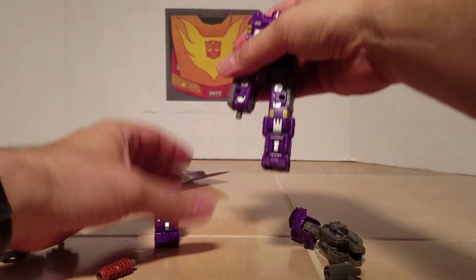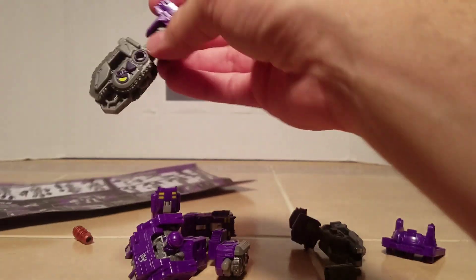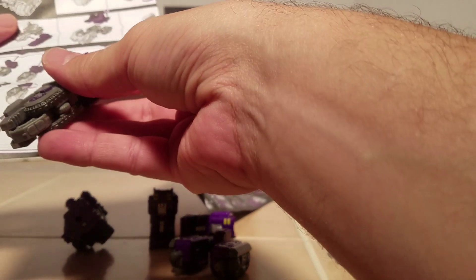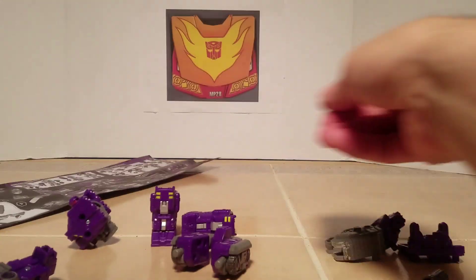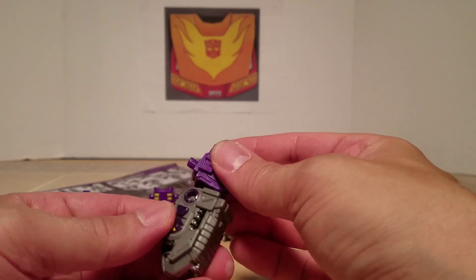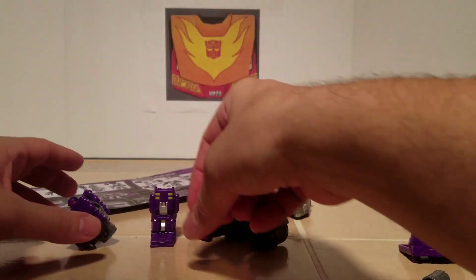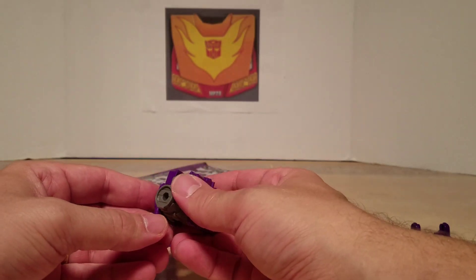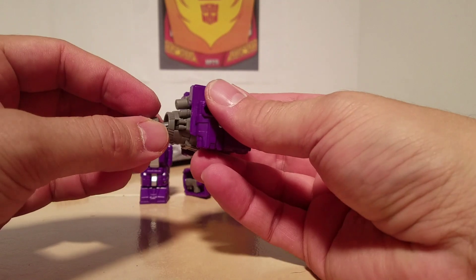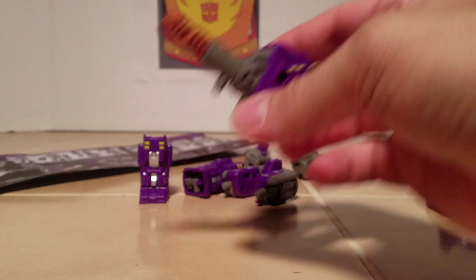We're going to take him apart in robot mode. The arms — it says push these out. These go in and out. There are the arms. The main barrel: you put the body together like that — that is the new configuration. And the legs: you flip this up, and that is the legs. This piece goes separately; flip this out, you've got a tab hole and tab hole, and that combines.